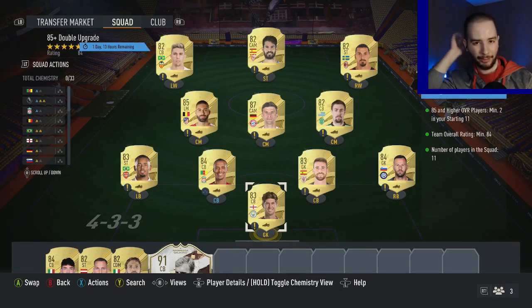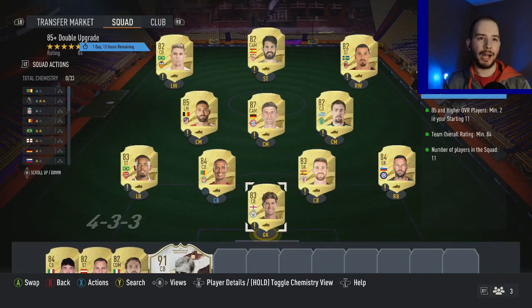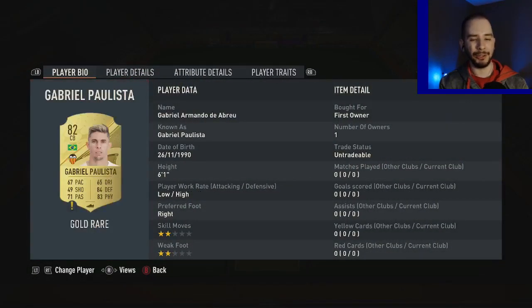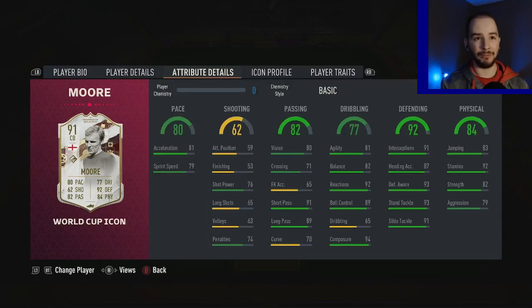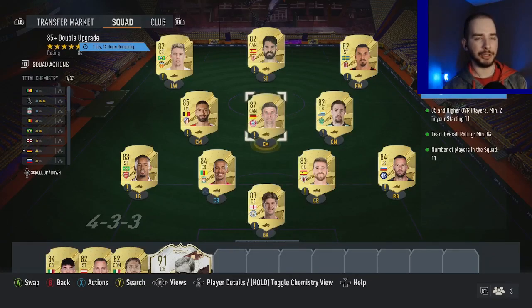Before starting this episode, I want to show you guys this 85 double upgrade I did the other day — didn't record it, as always. The player I ended up getting is Bobby Moore. It doesn't look like a bad center back at all; it's probably the best version of him ever released. Good pace for what the player is, really good defending stats, amazing passing stats for a center back with 91 short pass and 89 long pass.